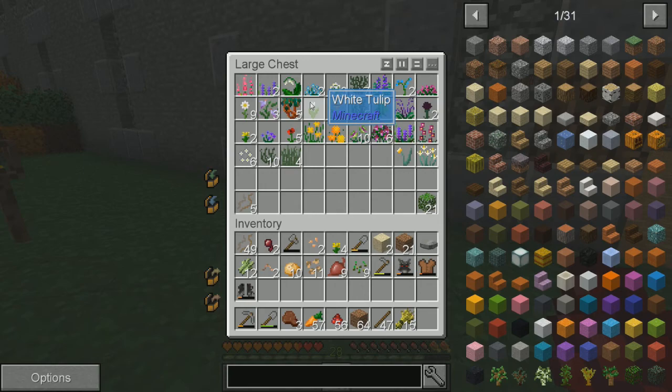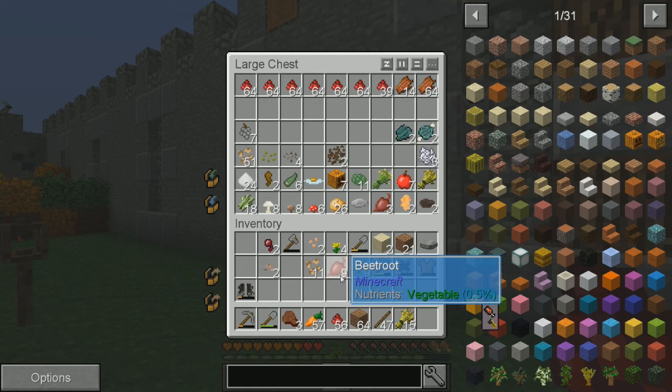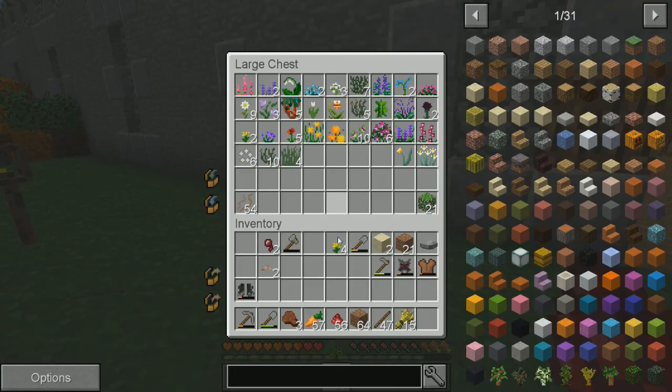I've got plants there. I've got food stuff going right here. I'm going to dump some more of this junk in here. Chili pepper seeds. Let's go ahead and throw these flowers in here as well. I think I'll hold on to everything else for now.